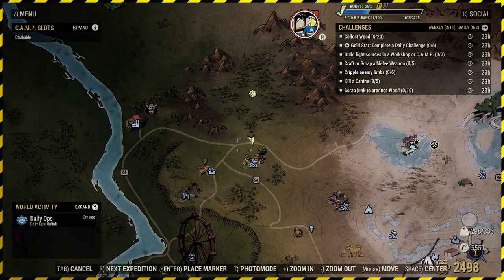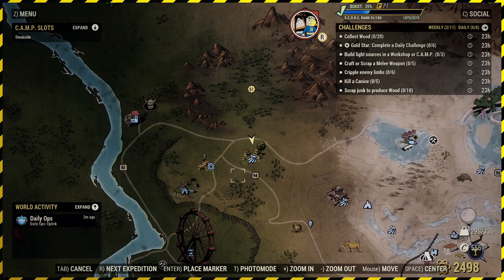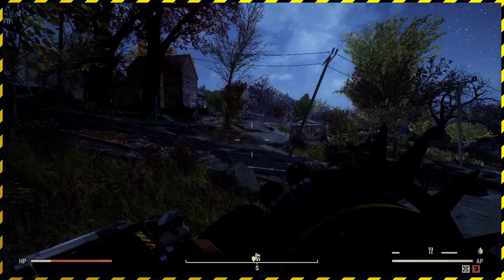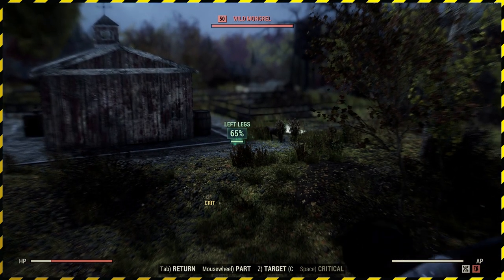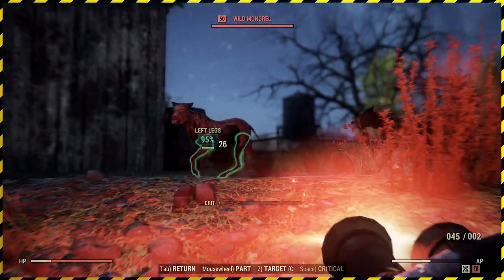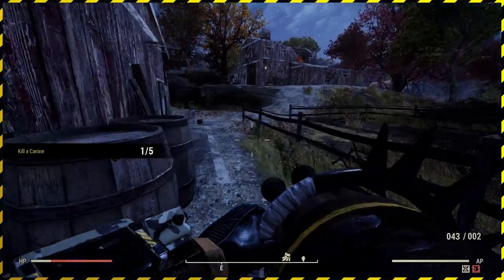We've spawned in at the Arenhalt Homestead because there typically are some wild dogs up in this area. Let's see if we can couple that with the crippling of the limb — cripple enemy limbs and kill canines. These two should fit together quite nicely. As long as you've got concentrated fire on or you're targeting limbs, you should be okay. As long as you can hit your target, I suppose.